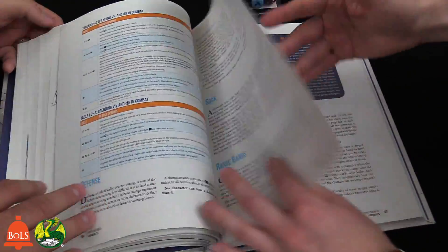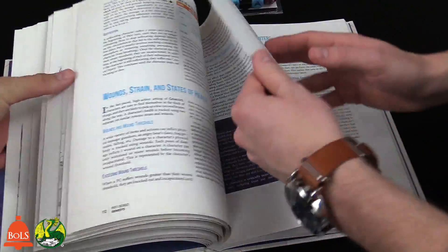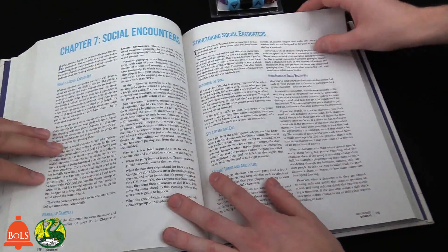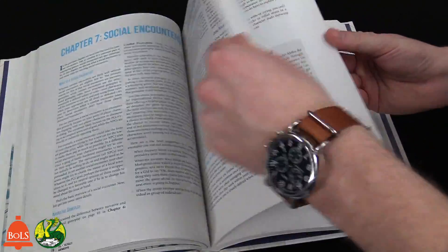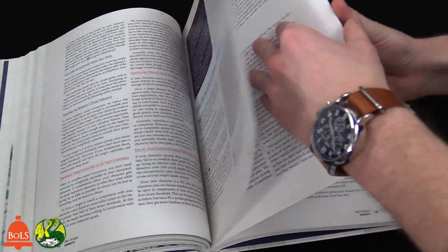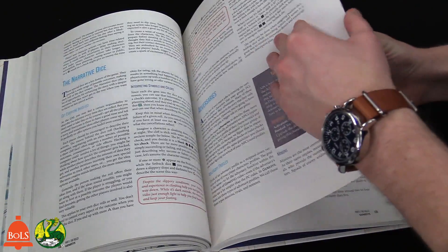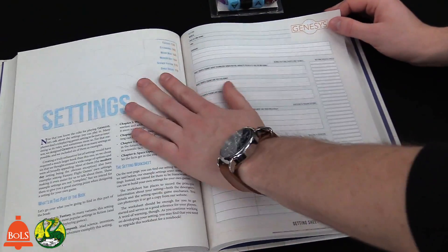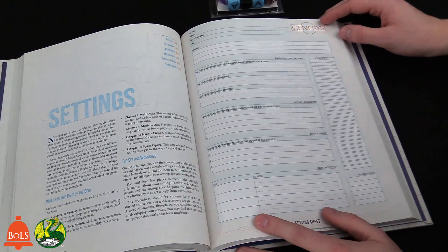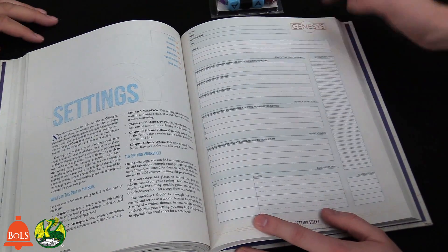Chapter seven covers Social Encounters. You can handle these without dice if you want, but there are rules for rolling dice when a player's character is more charming than the player is at conveying it. So if you're not roleplaying the charm well yourself, you can use the dice — it's fine.